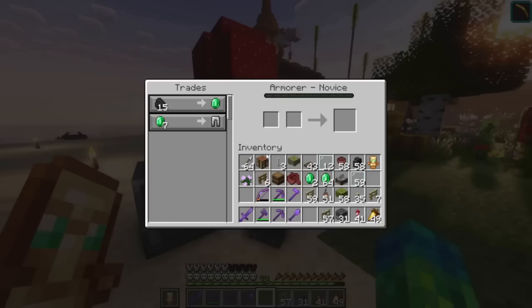Actually, I would rather sell this guy coal than buy random pieces of armor off of him. Let's fly home real quick and grab that. I love that we have the Creeper AFK farm now because I do not mind using as many rockets as possible. Back in just a couple of seconds with our coal — and let's turn you into an apprentice.